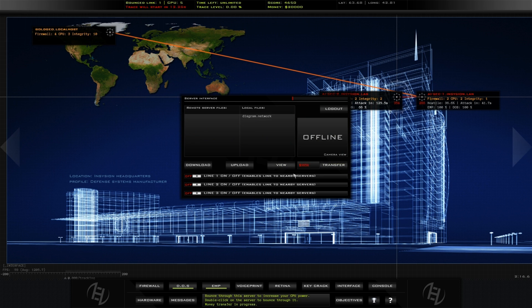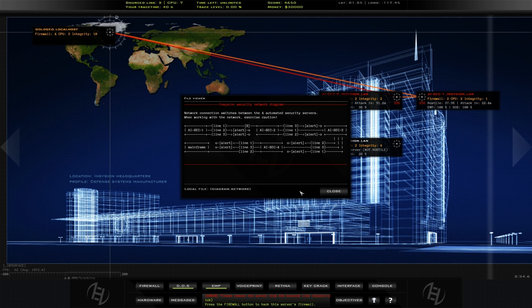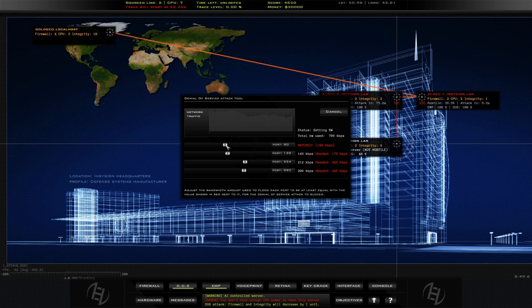So you don't end up like a badass hacker? No. You either lose when you're fully traced — if you let that trace thing go down to zero, it'll start tracing you, and if you let that go to 100%, then you've lost. Or if you let your integrity get to zero, you've also lost. And on this one... I just lost the game.